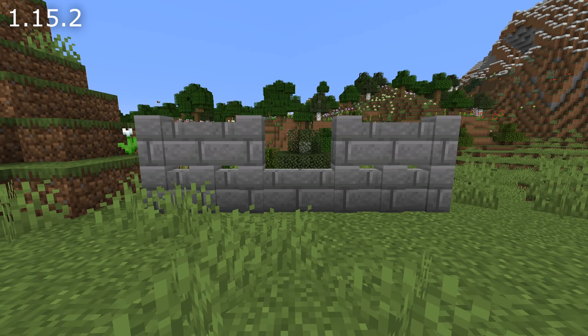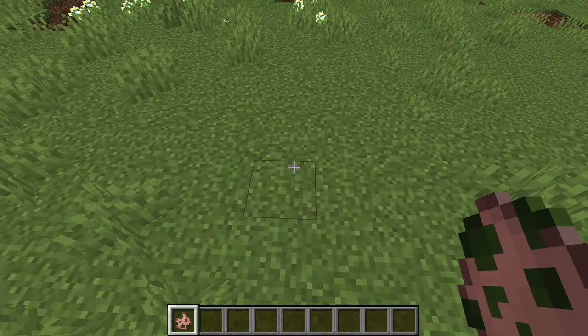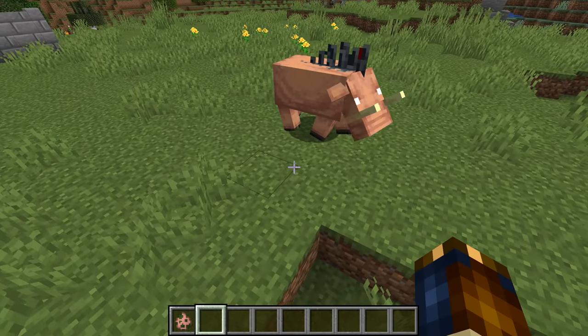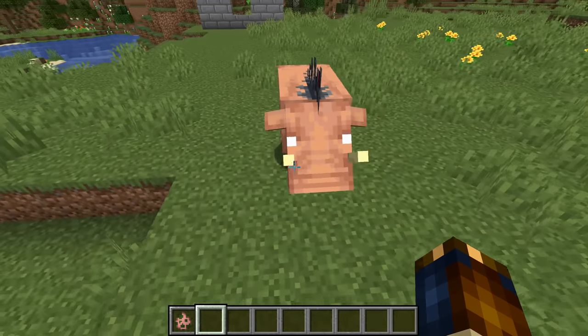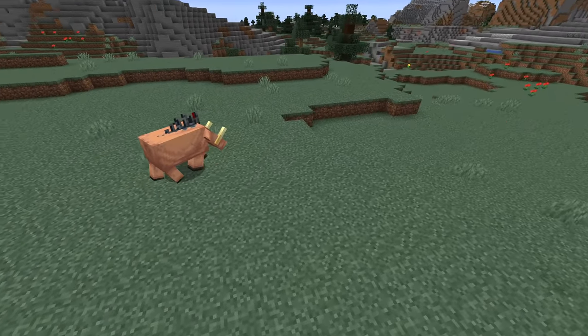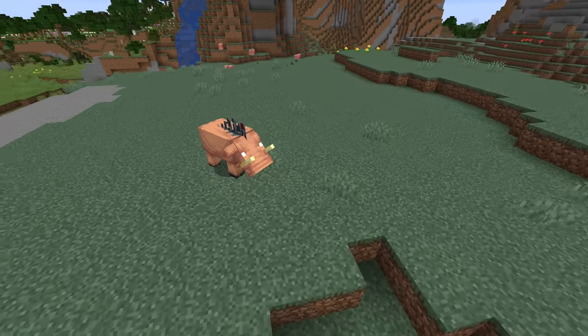One change unrelated to the nether: walls stacked vertically no longer have gaps between the blocks. Regarding mob changes, hoglins have been added to this version — kind of. Their models have been added and they don't do much yet; they walk around a little bit like pigs but at least they have cute flappy ears. Actual behaviours for the hoglins will be added in future snapshots.